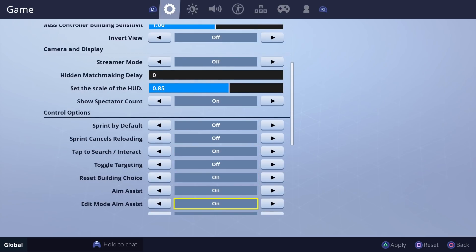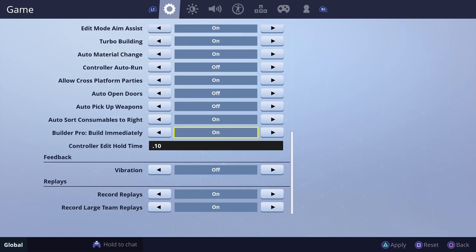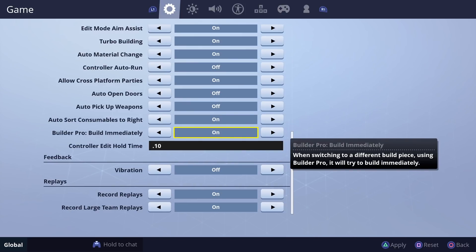For Builder Pro players, there's also a new setting — 'Build Immediately.' It says when switching to a different build piece using Builder Pro, it will try to build immediately. If you've ever been doing a basic build like ramp-wall-ramp-wall, it'll sometimes just build the wall in front of your face because when switching back and forth there's a slight delay. Even a tiny slip-up and you'll end up running into a wall. It says 'try,' so I'm not sure how often it'll fix the problem.